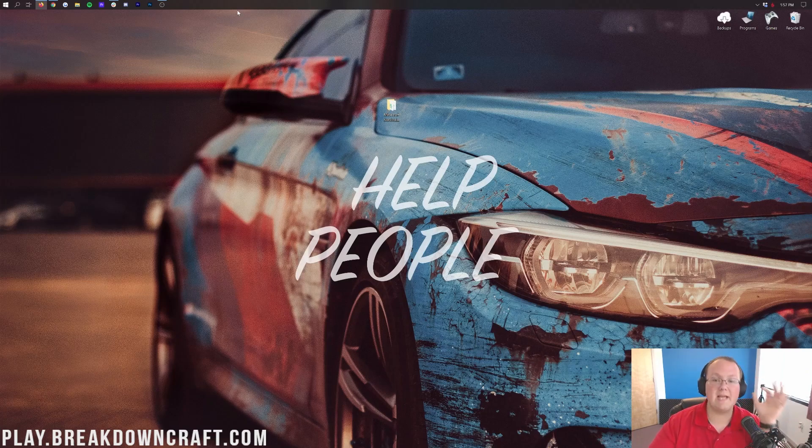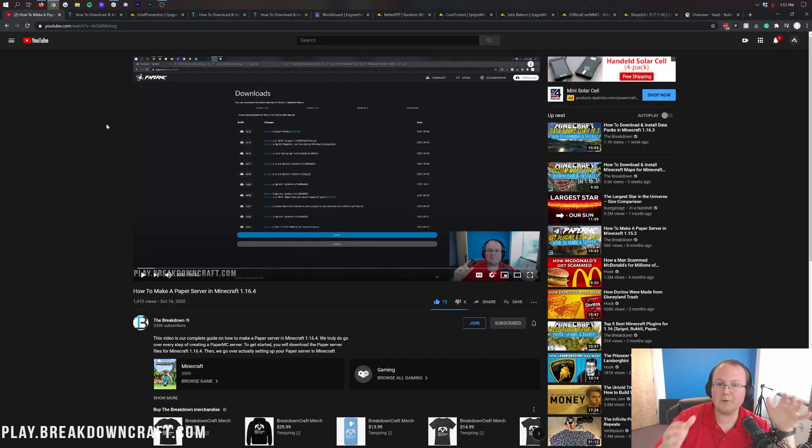Now if you don't have your server set up yet, that's not a problem. We do have a tutorial on how to get a Paper Minecraft server, and that's actually number one on setting up a survival Minecraft server. You need to have a Paper server. It allows things like async chunk loading which is going to reduce your lag, and it's just overall better when it comes to lag and plugin performance than Spigot or Bukkit. Over 50% of servers now run on Paper including every major survival server. So if you don't have a Paper server you need to go get one - there is a link in the description down below.